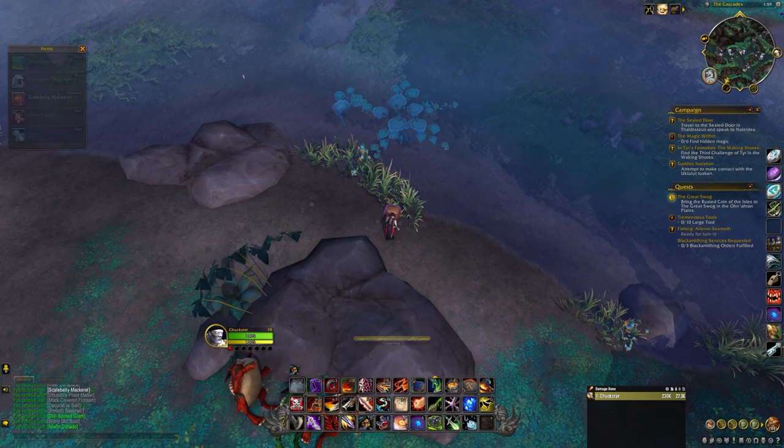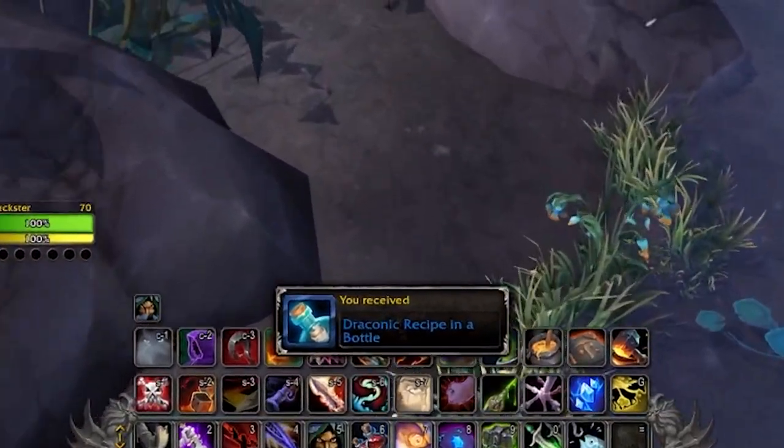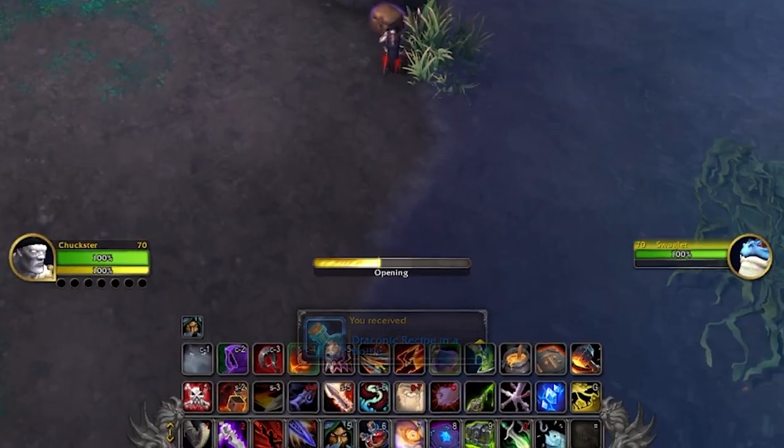I also got one Draconic Recipe in a Bottle which had a Draken cosmetic recipe for inscription, two silver coins, and twelve copper coins.